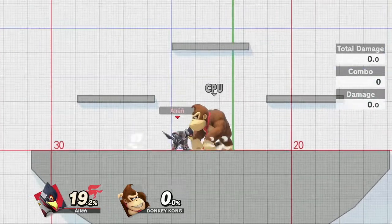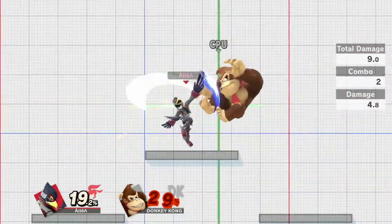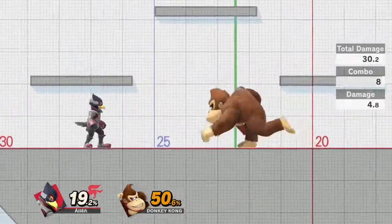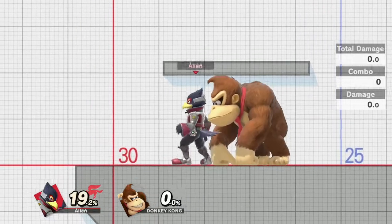As mentioned, Falco's full hop reaches the top platform of Battlefield, so on that stage you can get up air into up air into landing nair, which is also true — and you can extend combos further after that.